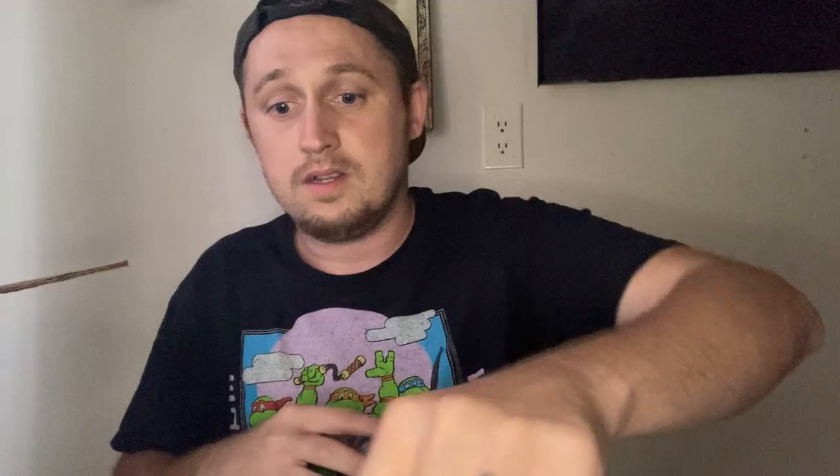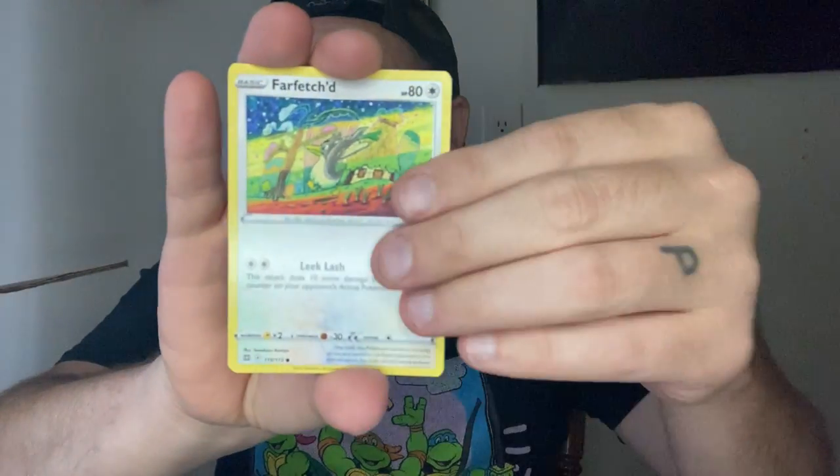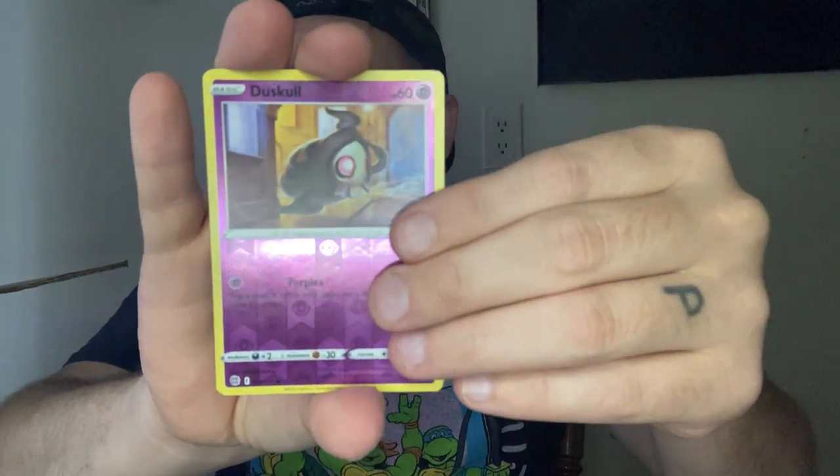We're going to get into Brilliant Stars. Guys, if you can, hit that like button — I'm going to try to do more openings. I'm also going to try to do some Pokémon GO set openings. Have you seen that set? It looks pretty freaking dope. I messed up on the code card again. Psychic. Shinx, Magmar, Impidimp, Axew, and a Manaphy — that card used to be pretty good, I'm pretty sure.